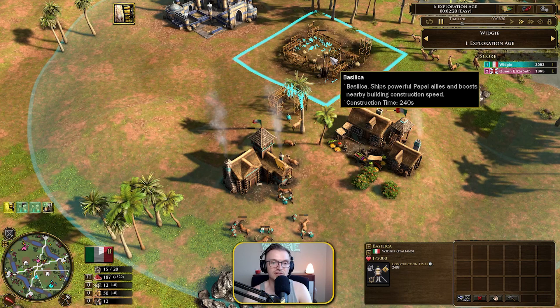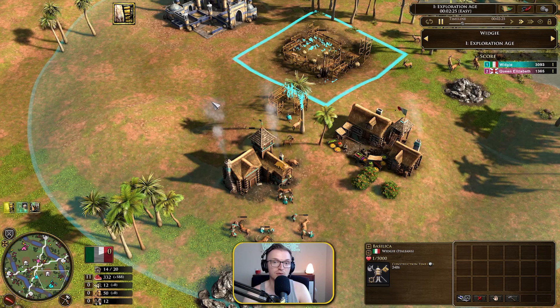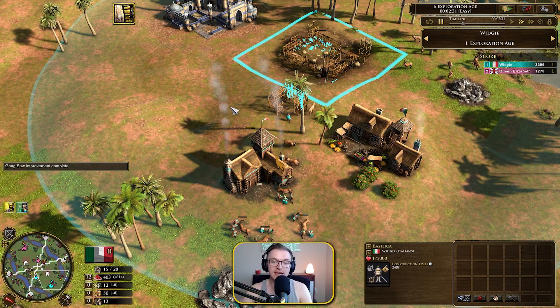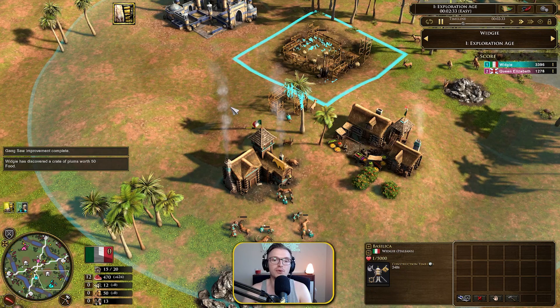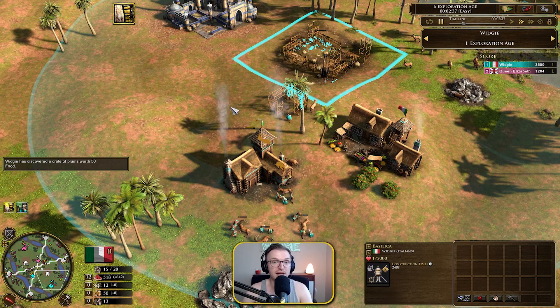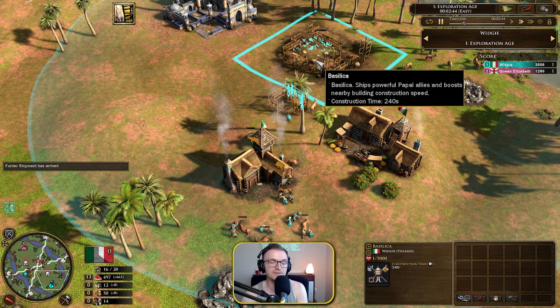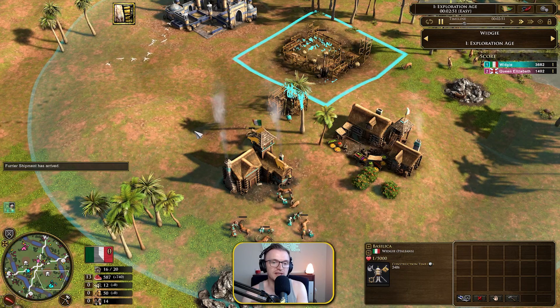The basilica can also be used to drop off home city shipments, whether that's eco or military. It gives you two free upgrades, absolutely free, that will each give you a villager. This building essentially gives you two villagers, increases construction speed for your architect, and it's a big building of 5000 HP so you can use it defensively if you want. There are other upgrades within it as well, and you can use it to ship paper allies, which are very strong military units.